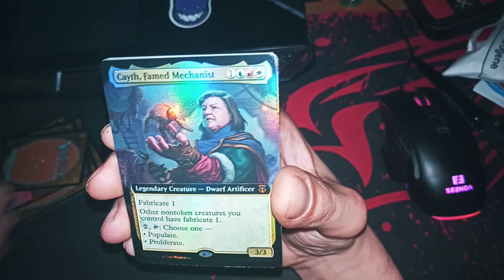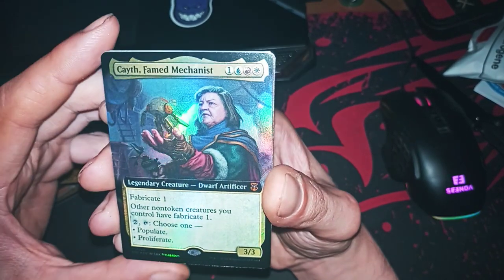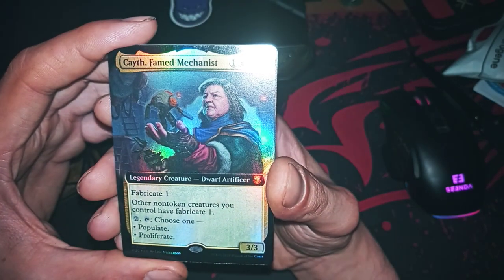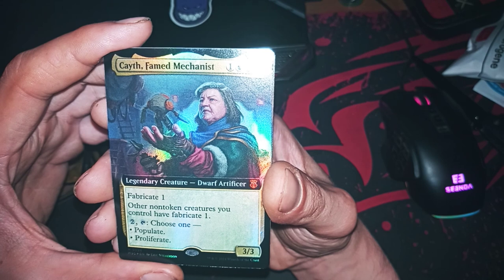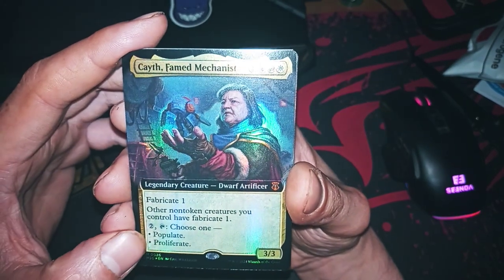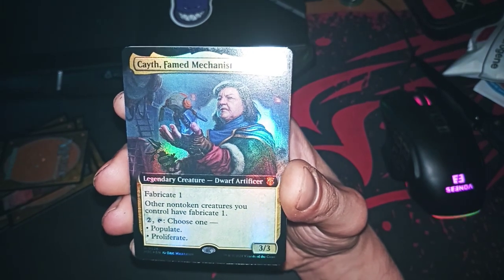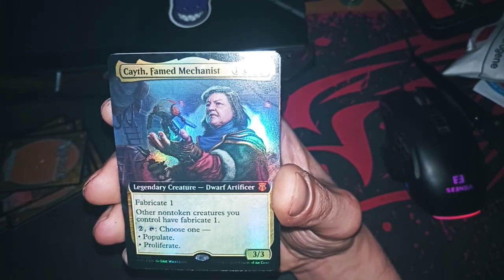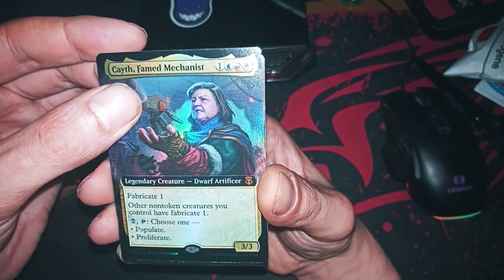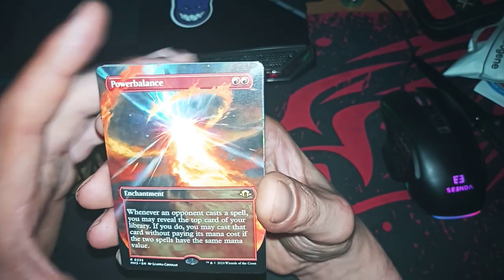Wow, Fabricate! You can create a new controller — fabricate one, populate, proliferate. Populate... who remembers what populate does? Let me know in the comments. And another Power Balance, full art!